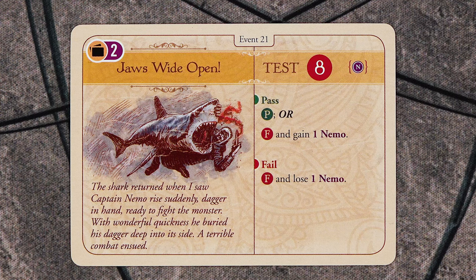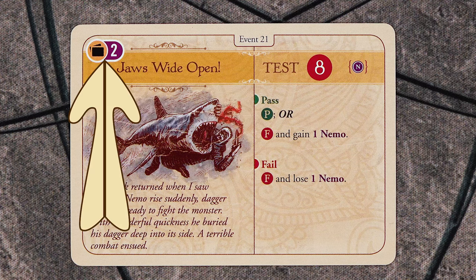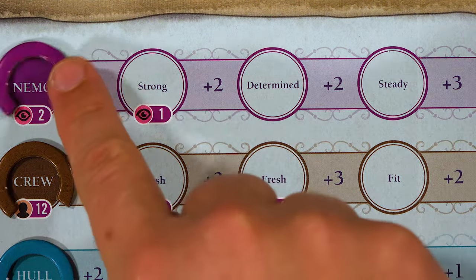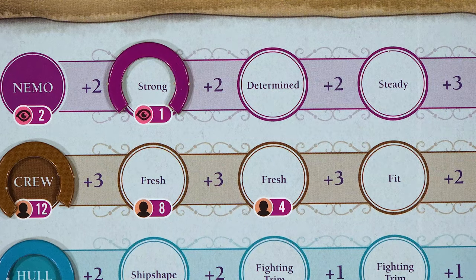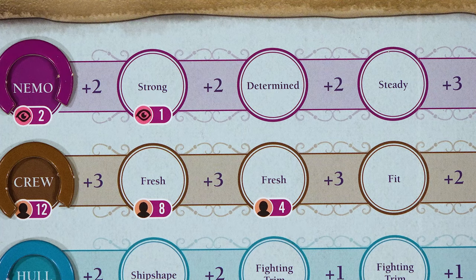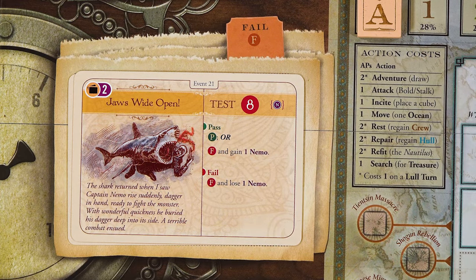After you roll, you will see what the outcome of your test was. If you roll equal to or greater than the test value, you pass. If you roll less, you fail. In the case of Jaws Wide Open, if you pass, you have a choice: you may either place that card in your pass pile, which will score you symbols at the end of the game, or you may choose to put it in your fail pile to gain one Nemo resource. When you gain a ship resource, you will move that tracker one full space to the left. So if we used a Nemo resource, the tracker would have gone back one half space for passing, and then if we choose to gain one Nemo with the reward, it would move a whole one space to the left. If we failed the test, we would lose one Nemo, moving it one full space to the right.